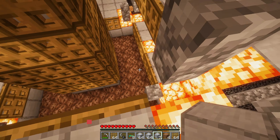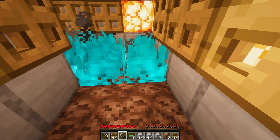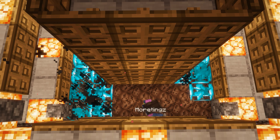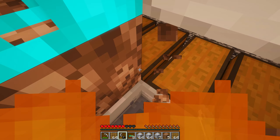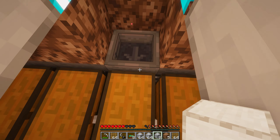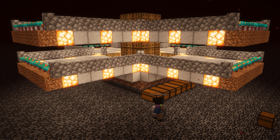Then, hop down and light the soul sand on fire and break your way out. Now, build the last ladder tower in this corner and head back to the center of the farm.